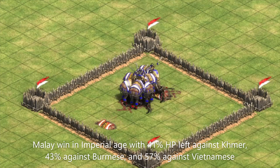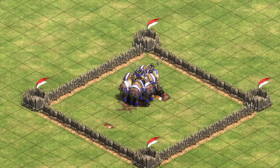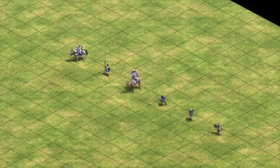The reason they did so well against Vietnamese elephants is because, unlike the other civs, Vietnamese missed the final attack upgrade from the blacksmith, meaning they are doing 2 less damage per attack. So we know that Malay elephants have a pretty significant advantage over other civilizations' battle elephants, but what about against some other common units they'll run into?